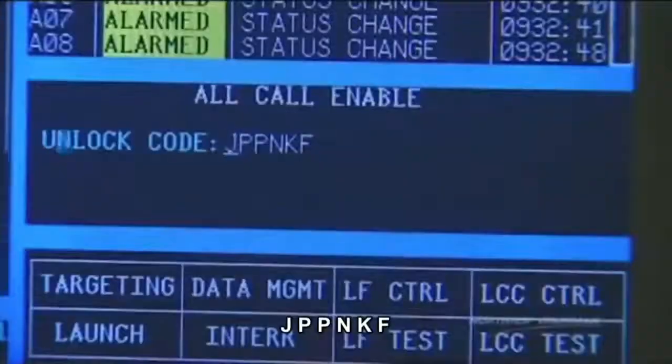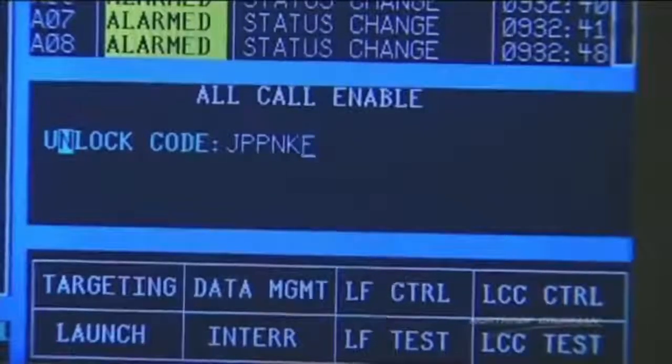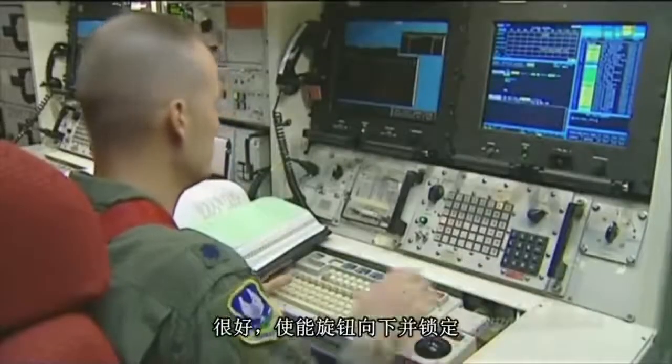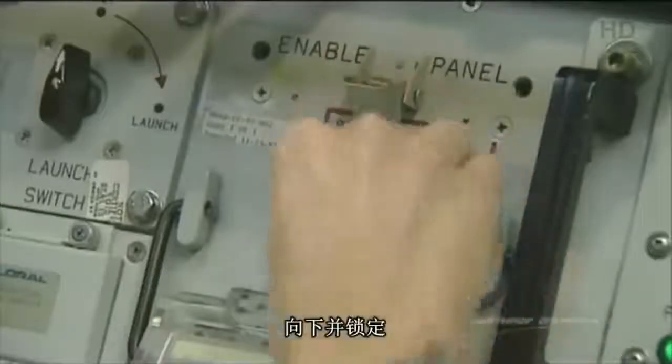Unlock code, enter. Juliet, Papa, Papa, November, Kilo, Foxtrot. I have Juliet, Papa, Papa, November, Kilo, Foxtrot. That's good. Enable switch, down and lock. Down and lock.